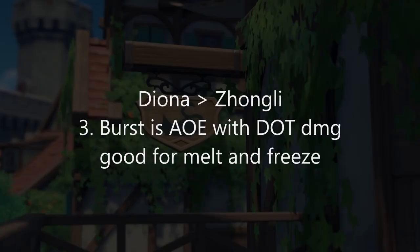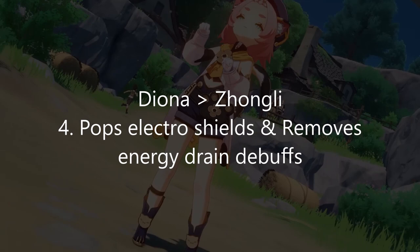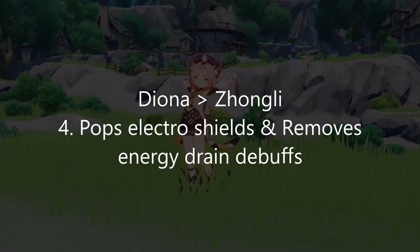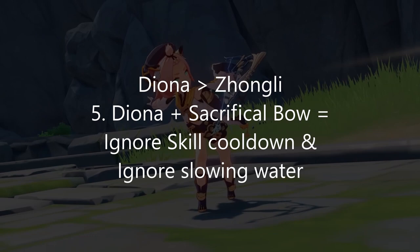Her elemental skill is very good at popping Fatui electro shields, which is crucial for abyss floors 11 and 12. It can also temporarily remove debuffs from the engulfing storm — the electro elemental debuff that drains your energy. She can also be very useful in the abyss because if you pair her with a sacrificial bow, which can reset her cooldown, she can basically ignore the effect of the slowing water in floor 11.